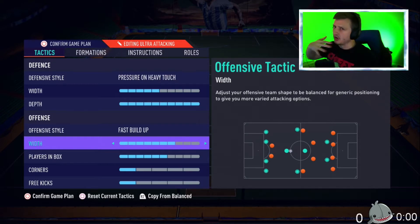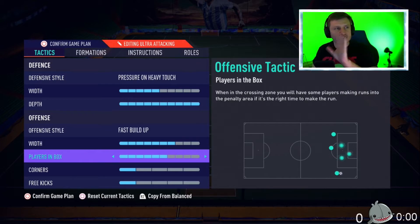Offensive width, you want very wide — a wide set here. And then players in the box, I keep it up to four off because I want at least one CDM holding and then the three in the back. That's essentially the idea there.